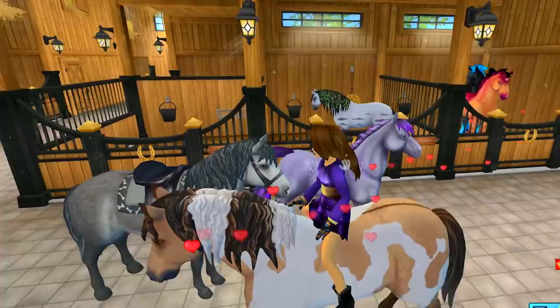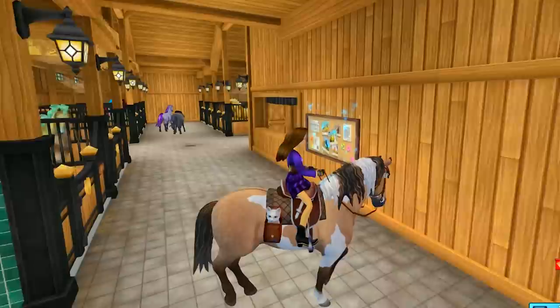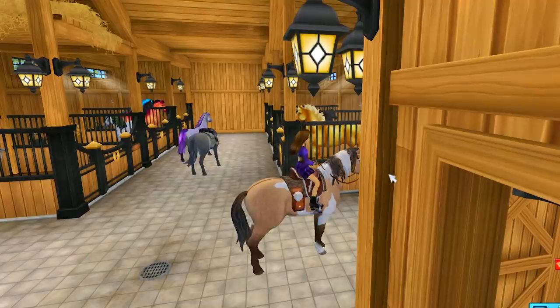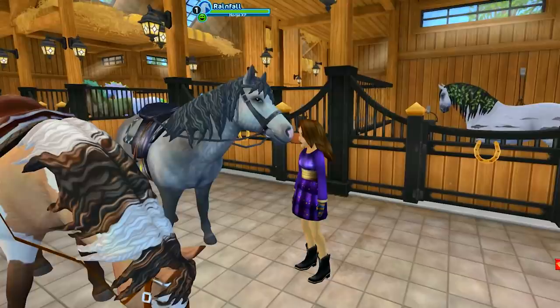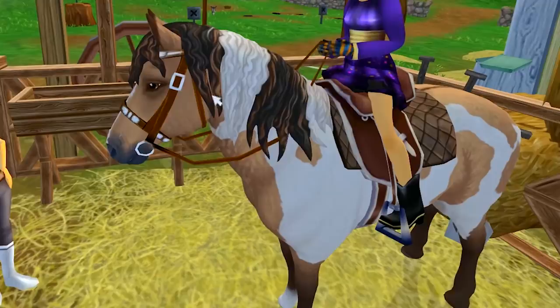I'm probably going to end up getting that chestnut one too — you guys are so cute, it's so hard to pick not only which horse you want in Star Stable but also picking their names. Let's get some tack on him — he's so pretty. We also have my cute little snowball kitty with me! Let's take him down to the arena. Just look at the crazy curly sweetness on them — how am I supposed to resist buying them all?